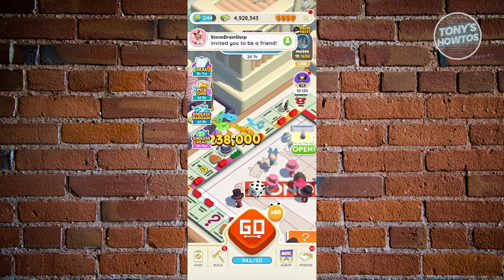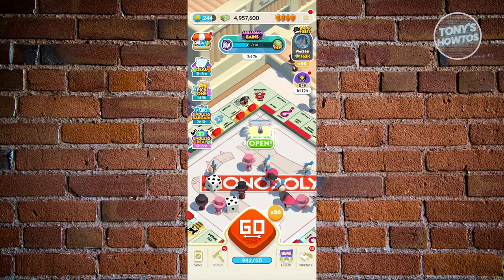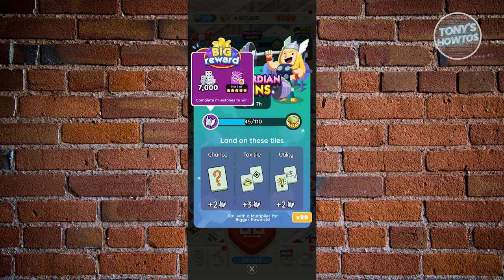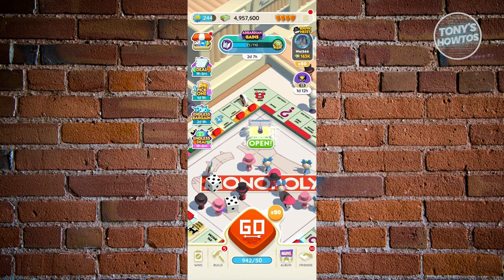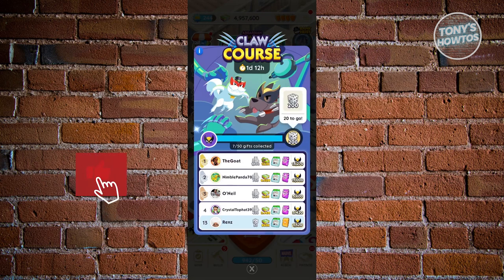Another way is via participating in different seasonal events. As you can see at the very top of my screen, there's an event right now — let's open it up. This one allows me to earn around 7,000 dice once I complete the milestone, which is a great way to get dice back after participating in the event. There are also other events you can participate in, like a course, which allows you to earn around 200 dice if you complete it.